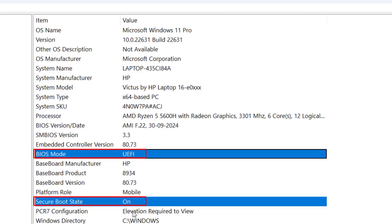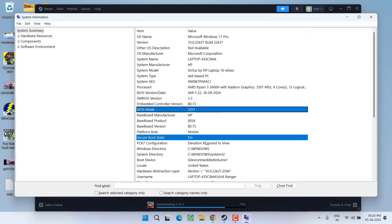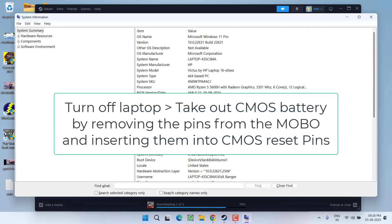If both these things are enabled and you are still getting the error, there is a simple step to fix it. Go ahead and do a power reset of your CMOS battery. Turn off the power, take out the CMOS battery, and the easiest way is by plugging out the pin from the motherboard and plugging it into the CMOS reset pin. This will reset the CMOS battery — then restart your PC and the issue will be fixed.